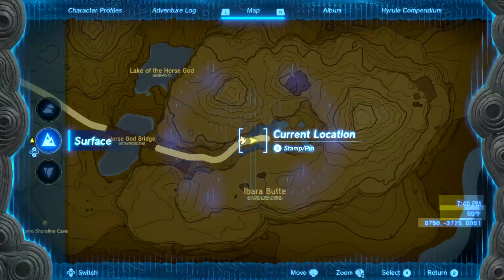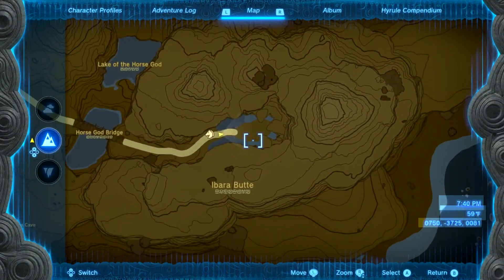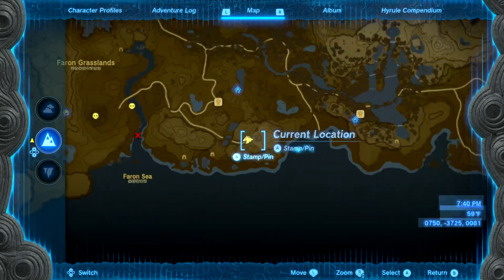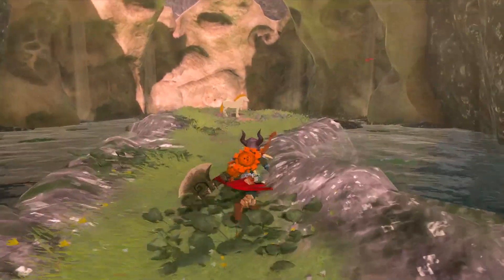There he is there. He is close to a place called Lake of the Horse God, so it is kind of obvious. He's just sitting in here, so he should be pretty easy to catch. He's pretty hemmed in.